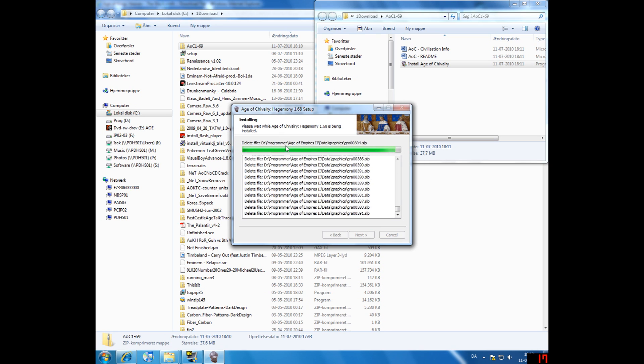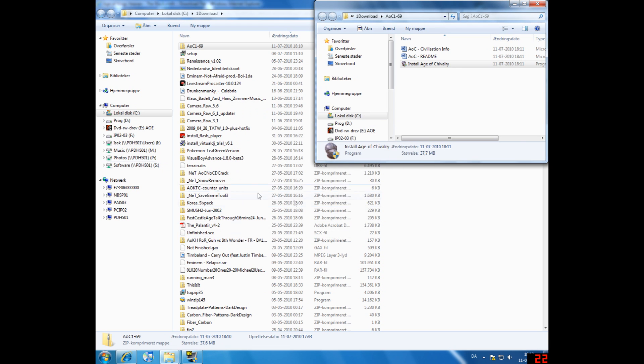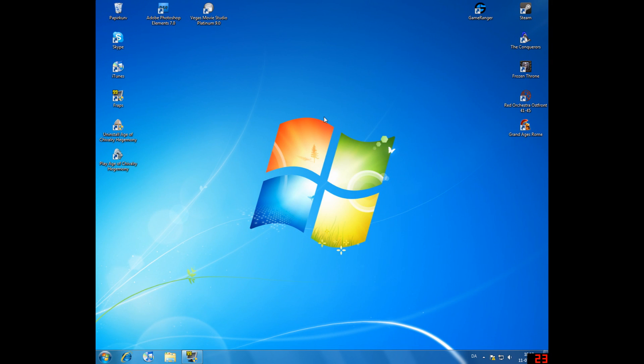As you can see it doesn't take a lot of time. It deletes all the old files, so make sure to remember to make that backup. Then click Next and click Finish — and that's basically it. You've successfully downloaded and installed the Age of Chivalry modpack, and as you can see there's already a shortcut on the desktop.